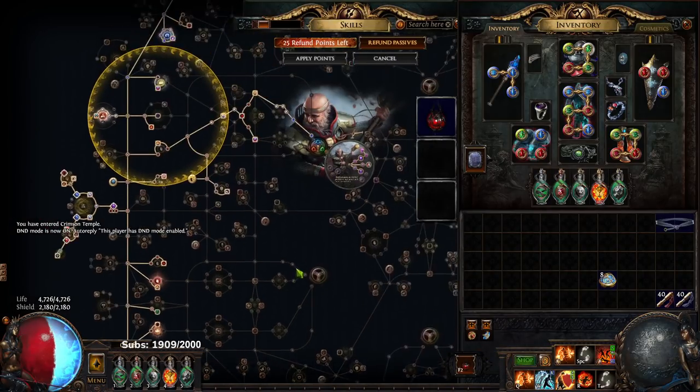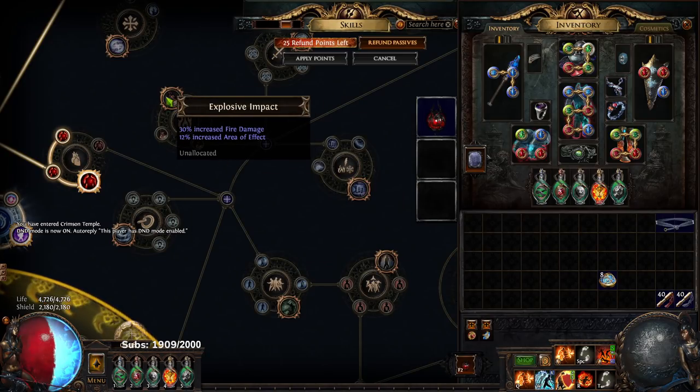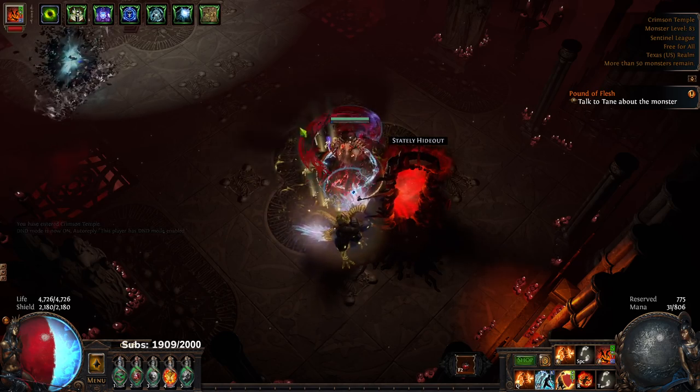This character is not Explode, and if you wanted to map clear faster you would definitely want to grab the AoE over here by Explosive Impact and the AoE by Amplify. But our next character is going to be basically made for that, so that doesn't really matter.